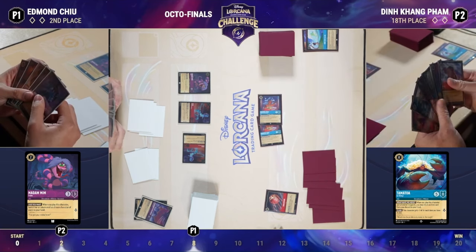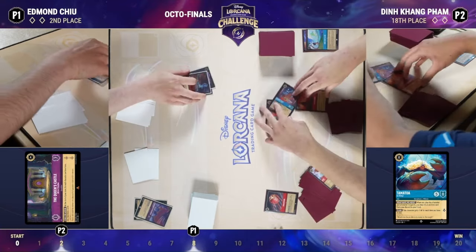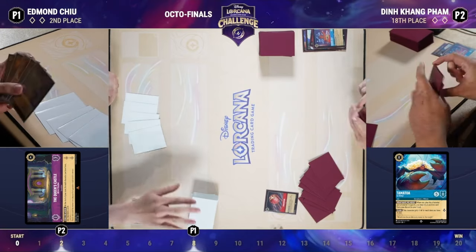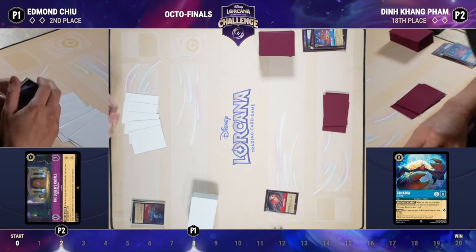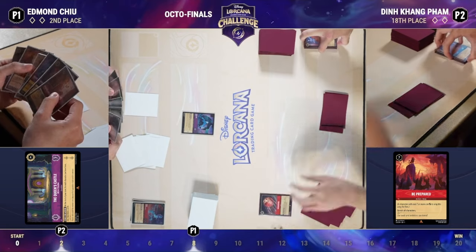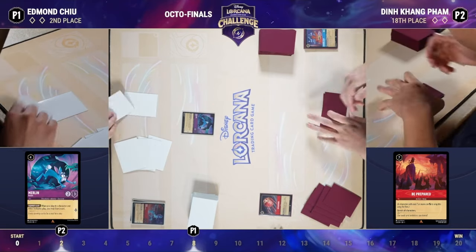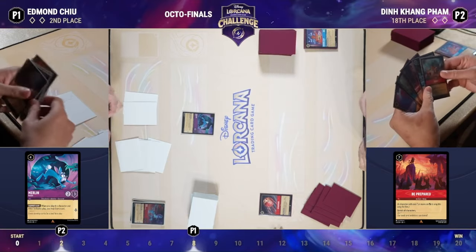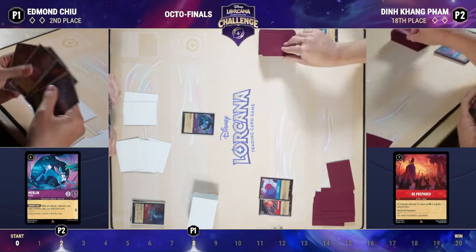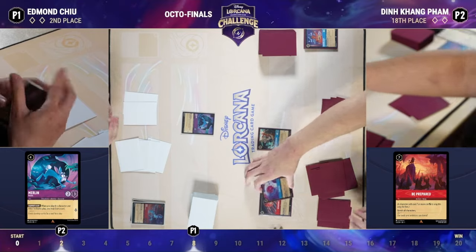Looking at set championships and Bahamut, Ruby/Sapphire was struggling a lot versus Ruby/Amethyst specifically — actually a reason not to play the deck. Many Ruby/Sapphire players realized they had good matchups into almost everything except Ruby/Amethyst. The question became: can we tweak the deck to increase our win rate in the Ruby/Amethyst matchup while keeping our other good matchups? That's why cards like Hercules and Vitalisphere made it into the list.